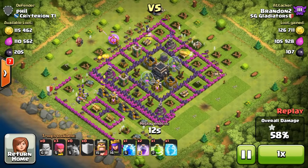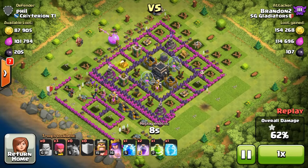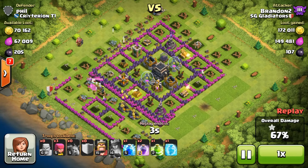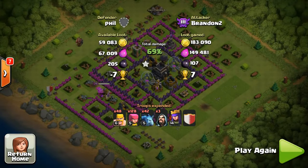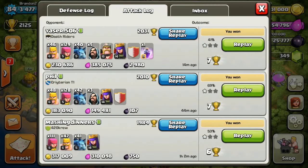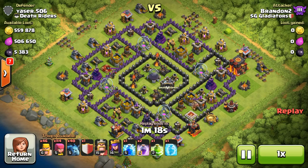However, if resources are like 400,000 but all the way in the core with Infernos protecting them, and I know that going for it I might only get one storage — which gives me around 100,000 — there's practically no point attacking such a difficult base despite the high resources. So I'll look at one example of very high resources on an easier base, though the loot isn't all sitting in the collectors and mines.